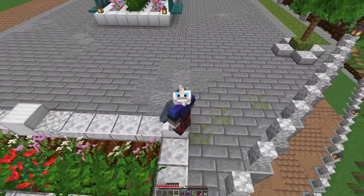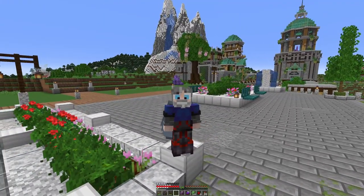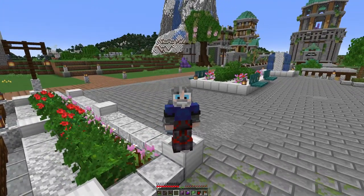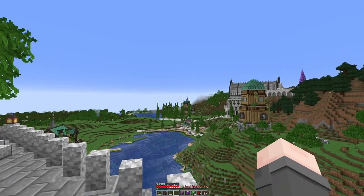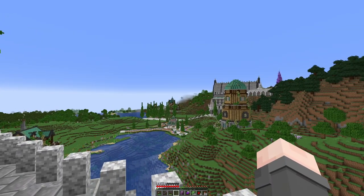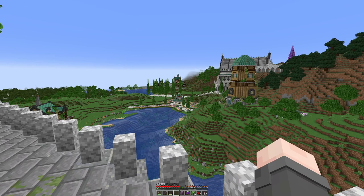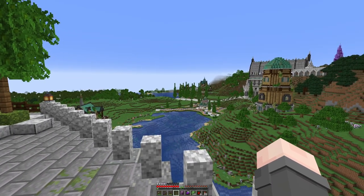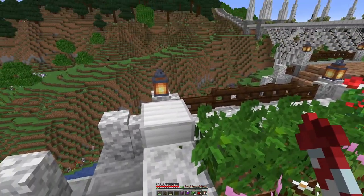I'm done. I have created the perfect randomiser — the perfect random creature thing. I've done it. Wait till you see it. Here's a hint: you can see the location of it from here, but I've made it inconspicuous. It's not very easy to find, and it's also not very easy to get into. I will bet that I'm going to take some damage doing this — so I'm going to put my helmet on.